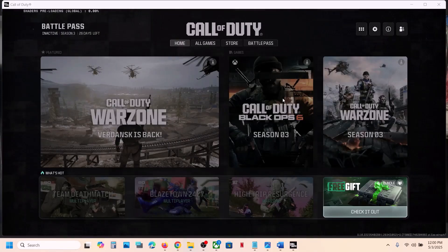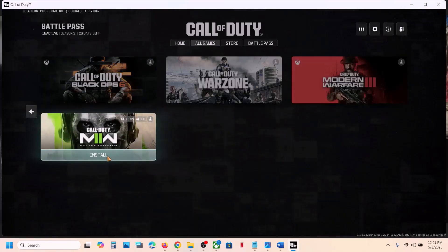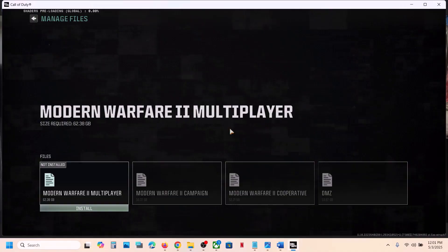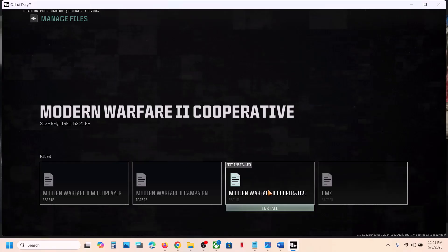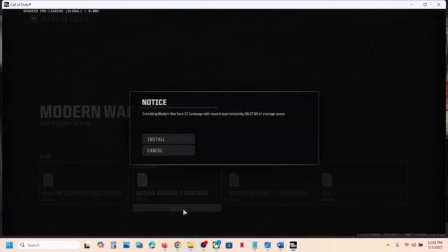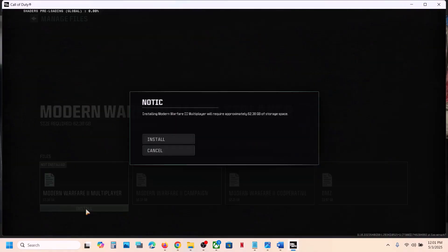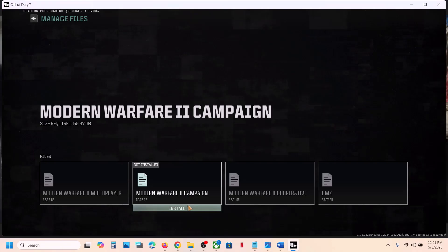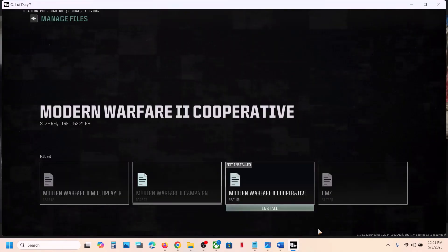The update will take a few seconds. Once the Call of Duty HQ launcher is open, try to install the game. Find Modern Warfare 2, click Install, and you will see Multiplayer, Campaign, Co-op, and DMZ options. You can install Campaign or Multiplayer individually from here. Once the installation is complete, you can launch the game from here and check.